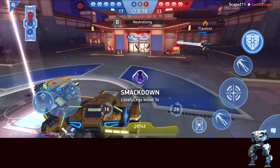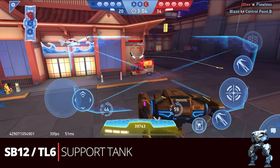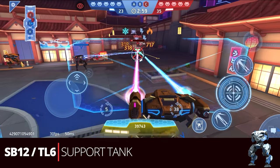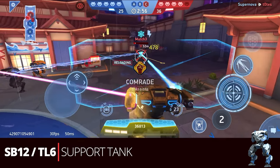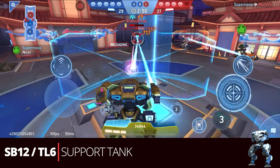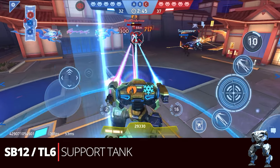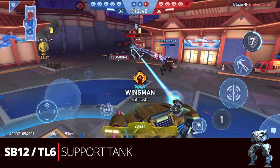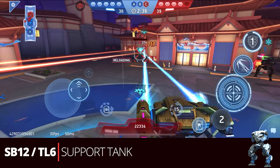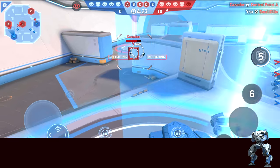For a support build at 18 energy, we have the Stasis Beam 12 and Thermal Lance 6. If you like to charge in, protect the team, and paint targets for other people to pick off, this is really effective. It's also great if you're running with someone more powerful than you, since it's not easy to get all the kills when enemies are higher SP. You can still support the team well, let them kill targets faster, and get lots of assist achievements.